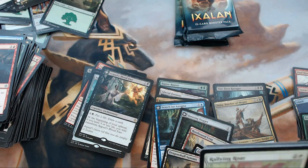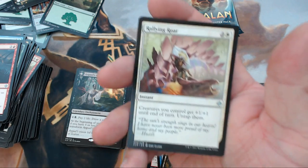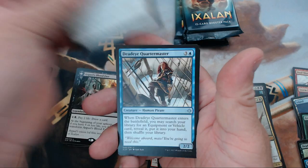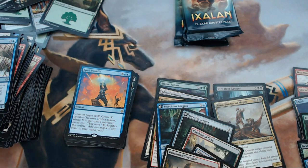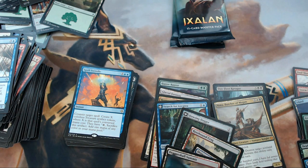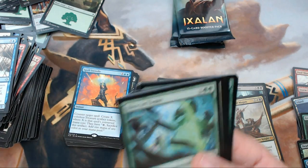We have Rallying Roar, Bright Reprisal, Deadeye Quartermaster, and our rare is Spell Swindle. I've still yet to pull a foil one — I may have to go out and buy mine. I don't see them being too much; I just want one because it's going to look beautiful with that art.